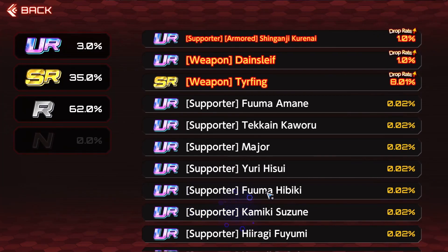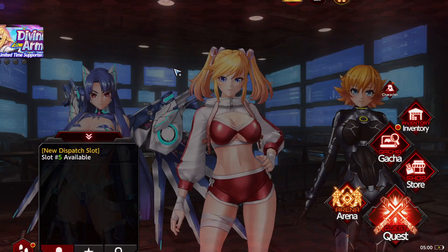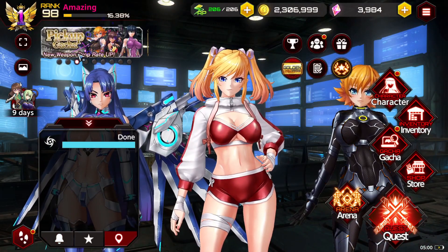For the banner rates, we have the supporter at 1%, the weapon at 1%, and then the SR weapon at 8%. So definitely your chance to pull the weapon and the supporter if you are a core Coordinai simp. If that's the type of thing you want to do, then by all means go crazy.